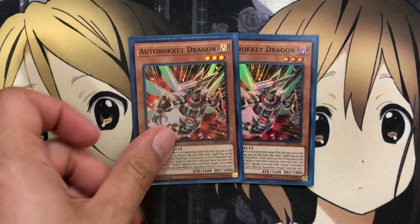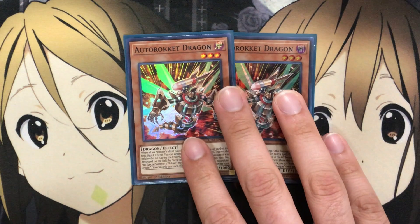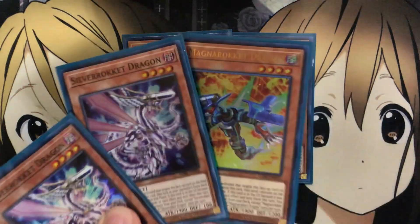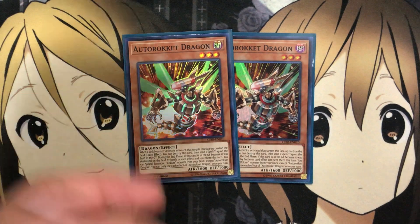I also run two Auto Rocket Dragon. This one basically has the same effect as Magna Rocket Dragon, except it uses this effect to send a spell or trap on the field — so it's sending it, not destroying it, which is very important to remember. You can get around a lot of protection effects with that send effect. And then the additional special summon gets you more resources on the field. Rocket Tracer can always be searched out as well, and using the quick effect to target another face-up card and destroy it gives you additional special summons to get other Rocket monsters on the field.